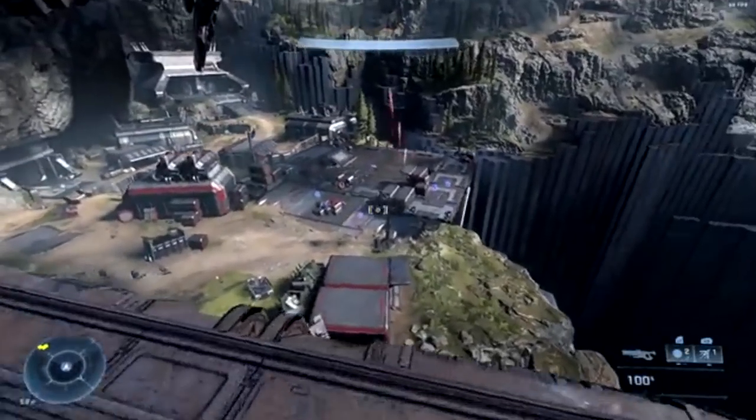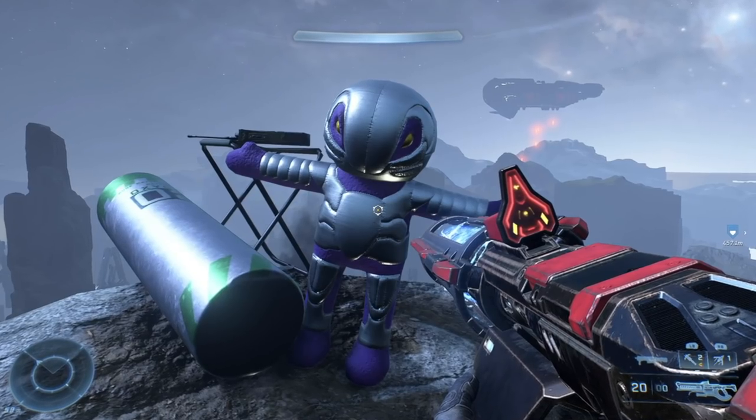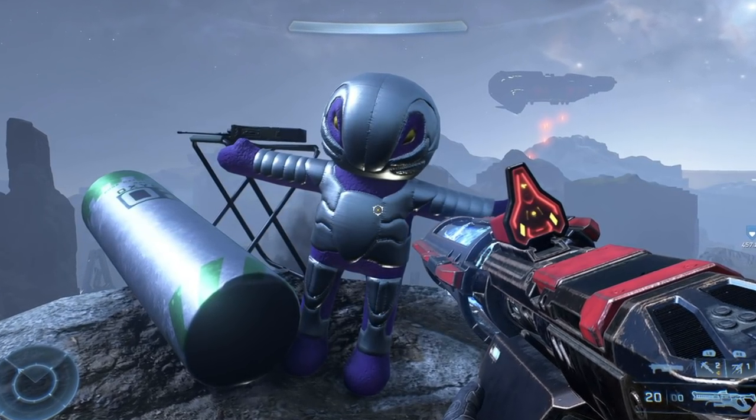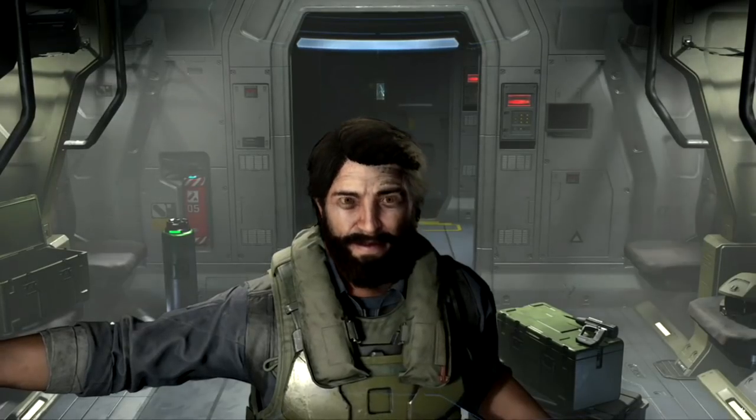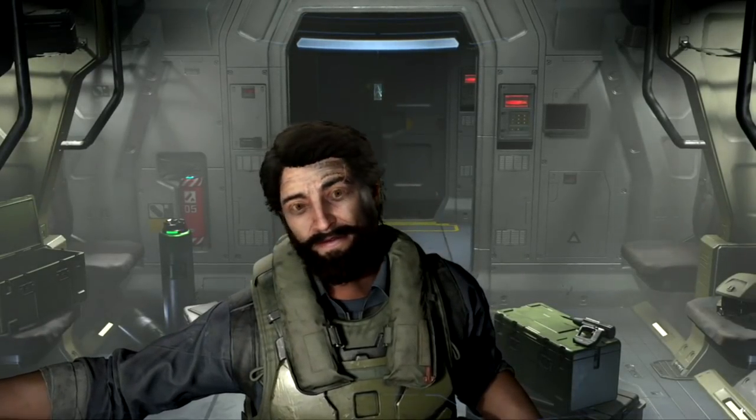Halo has always had some awesome easter eggs and it looks like Halo Infinite doesn't fail in that department. With an insane turret gun, Craig has his own rock, and a bunch of little character-themed plushies placed throughout the world. These are all the easter eggs people found day one.